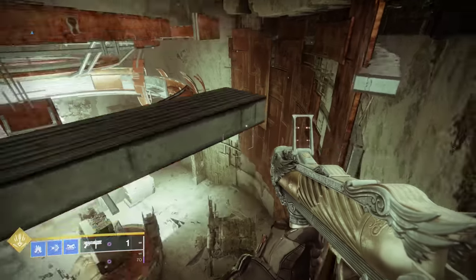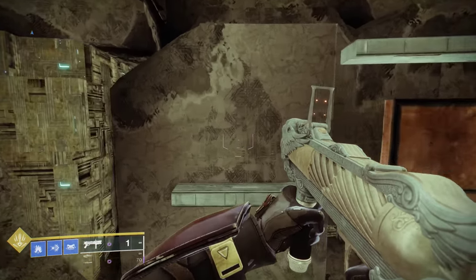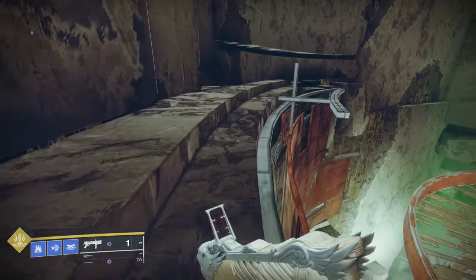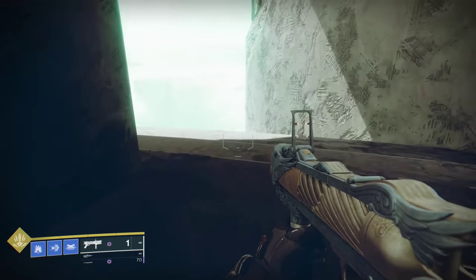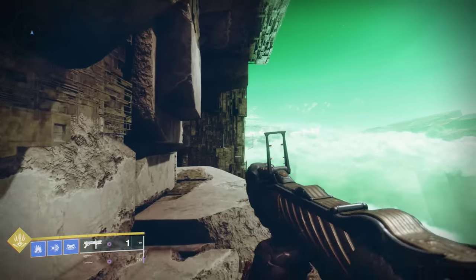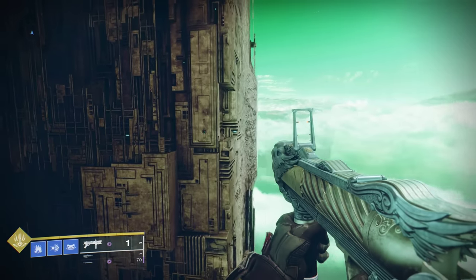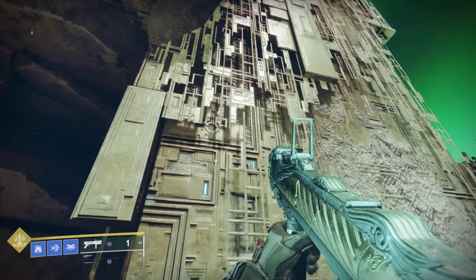I'm just going to make my way up the back side of the Lost Sector here. There is a handy hole near the top — not this one, we actually want to go over to the right, there's a nice little hole you can crouch-walk through. Now we just need to get to the top. Because this is all Vex geometry, there are little cubbies and hidey holes pretty much everywhere.